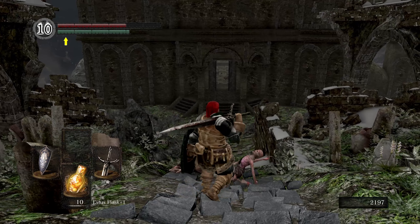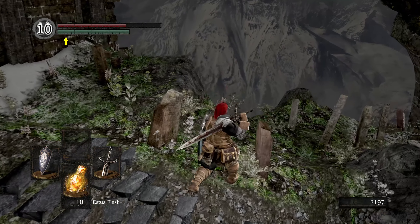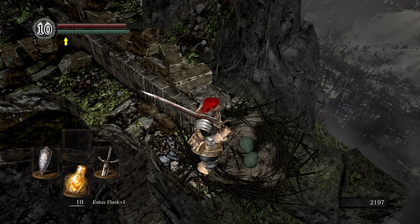Basically I've just done it for you here. Looking down at the Asylum, on your left there is a cliffside with a nest on the very edge of it. This is Snuggly's nest and there are absolutely no clues telling you what to do here, except of course this video you're watching.